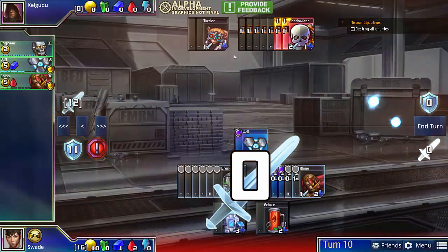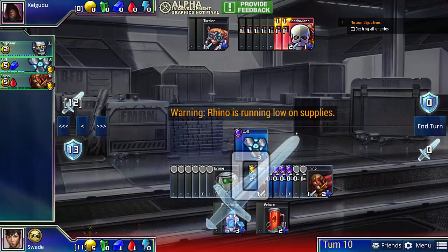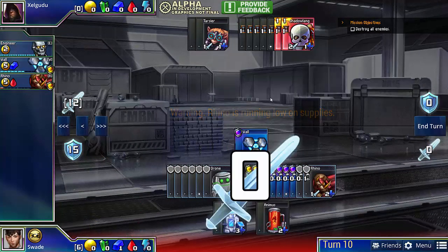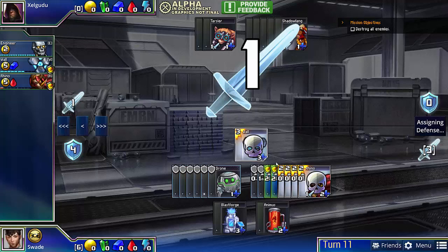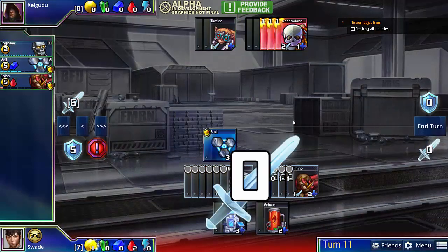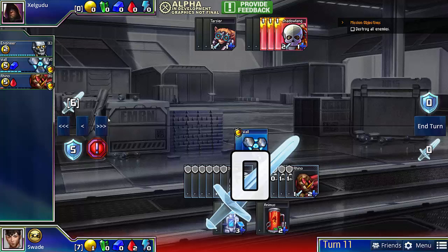Finally, we reach the turn the shadowfangs are going to fire. But because we planned ahead, we actually have enough defense to just buy two rhinos here. Our opponent will be doing 12 damage, but we can just lose the wall here and defend like that. And with our three rhinos, we can kill three shadowfangs and then buy a wall. So on this turn, our opponent will be doing six damage, which will be enough to breach.